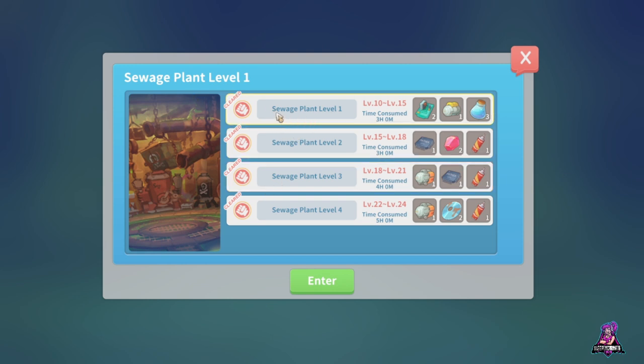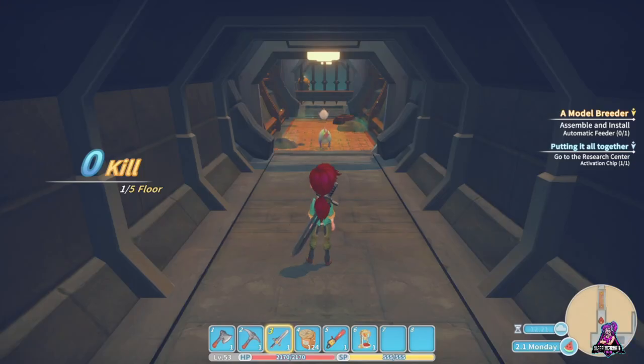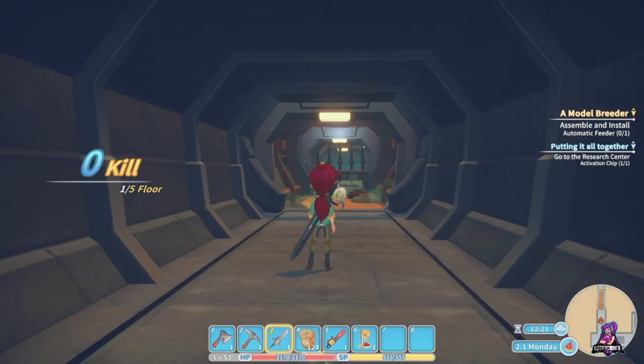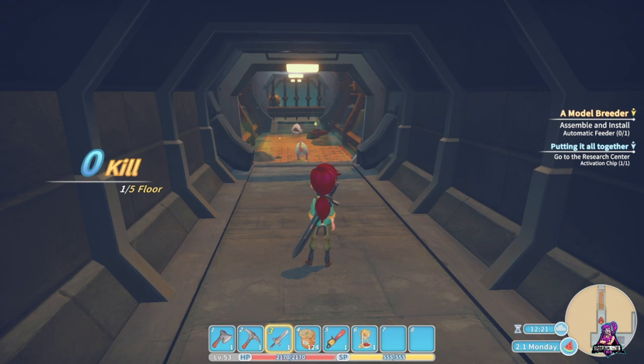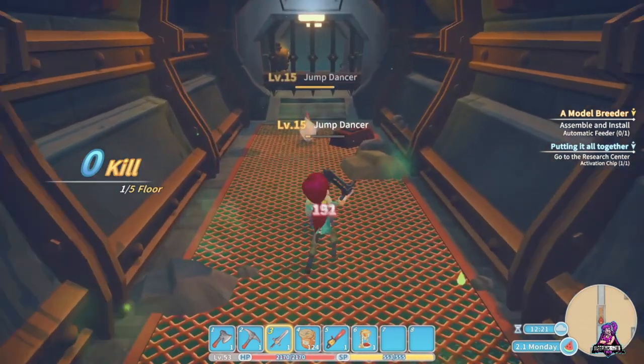When you first visit these you'll see the ruin name, level, and time consumed, with the other levels shown as gray question marks. You have to clear each level to unlock access to the next. These ruins have multiple floors within each level. Here in sewage plant level one, floors one through five, I've got zero kills. You can see the grate at the end — I have to kill everything on this floor before it opens. There are also floors where all you have to do is get from point A to point B as a platforming puzzle over hazardous toxic waste or whatever. I'm taking damage from poison down here, and there'll also be hazardous water.